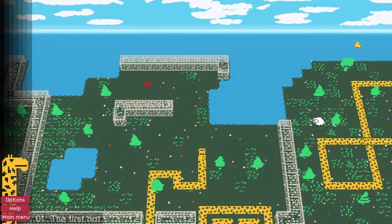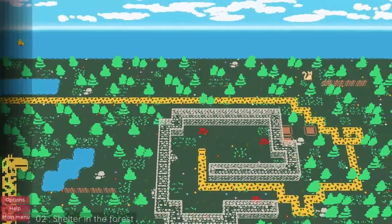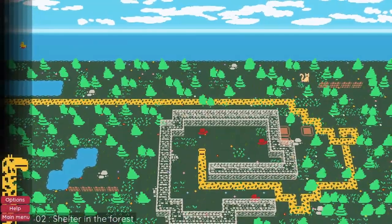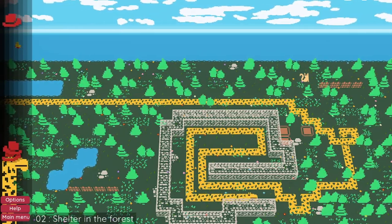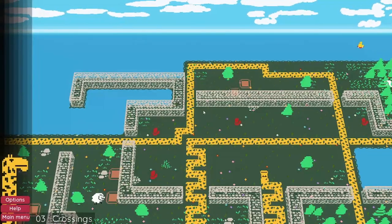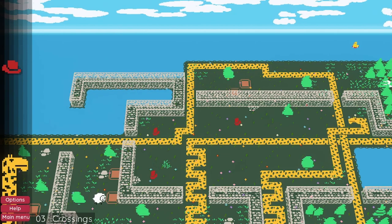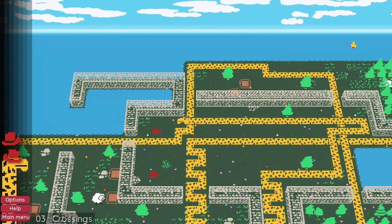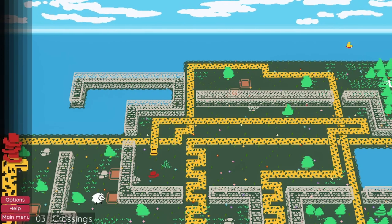The first level is obviously very easy — you just have to collect one hat and get accustomed to what you need to do. Now as you can see we have three hats, so I go for one, two, and three. On the left you can see the giraffe stacking the hats. You can see we're stacking the hats — it's pretty cute, I love it.